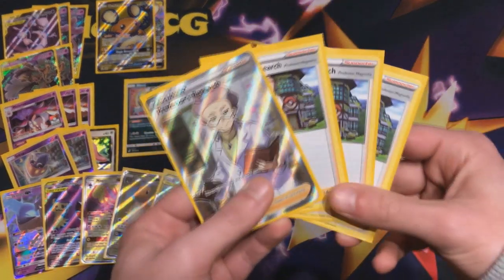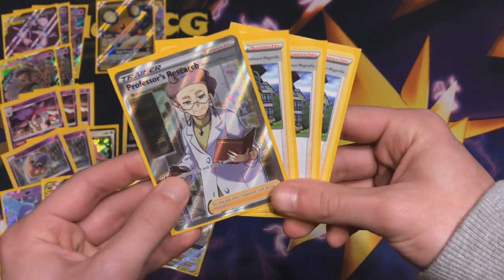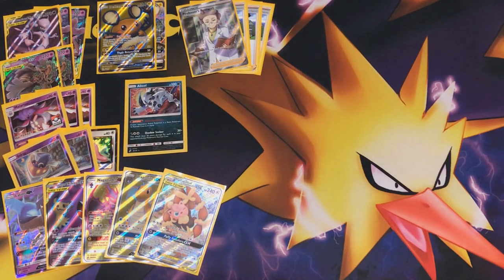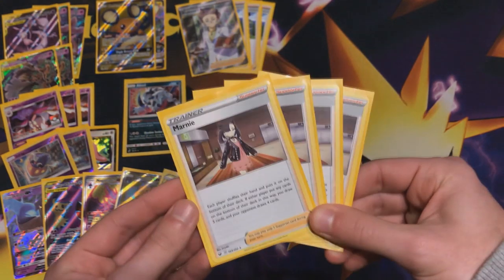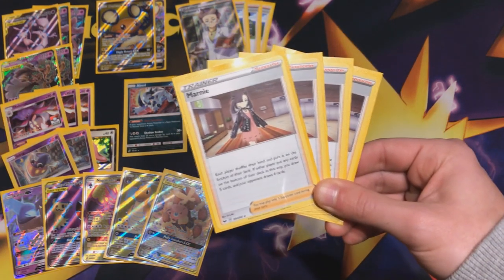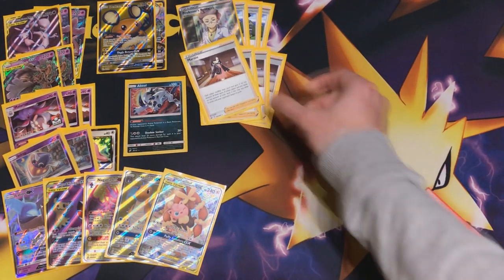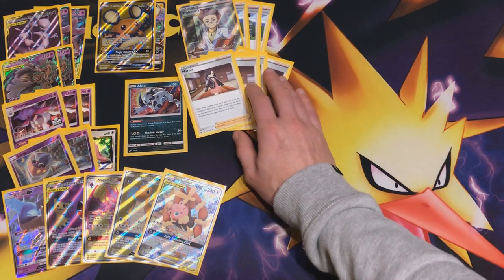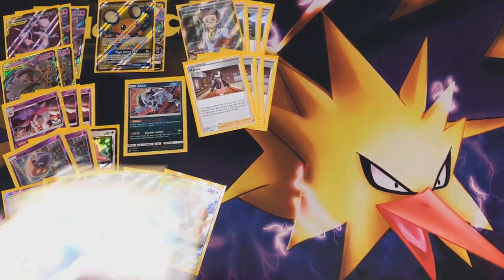Now to the supporters: four copies of the new and improved Professor's Research. We're not going to be relying on lots of Cynthias in today's meta — this time around it's Professor's Research: throw away your hand and draw seven cards. Not only do you get Psychic Energies in your discard pile, you also get your attackers in the discard pile. You can use Dedenne GX and then Professor's Research to dig even deeper. Also, four copies of Marnie — people will now grab Marnie instead of Cynthia because you can put the opponent to a low hand size, which wins games in this deck in combination with Night's Watch. It's kind of like the old four-and-four Sycamore setup.